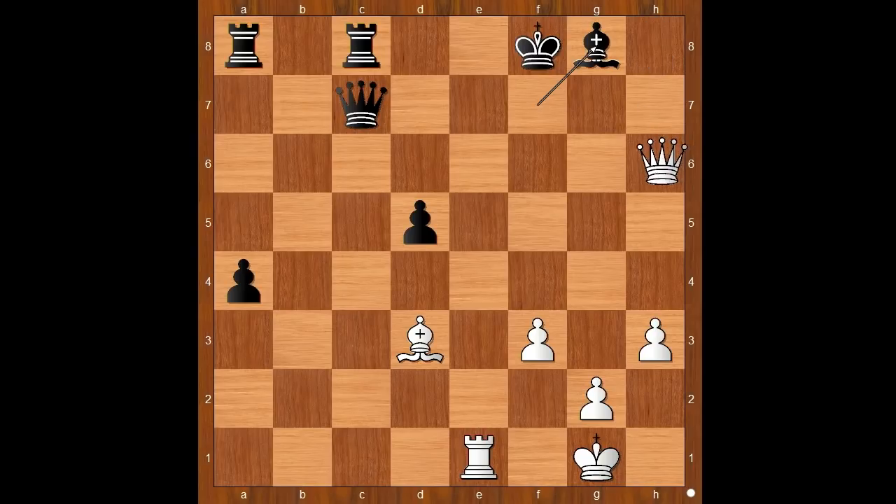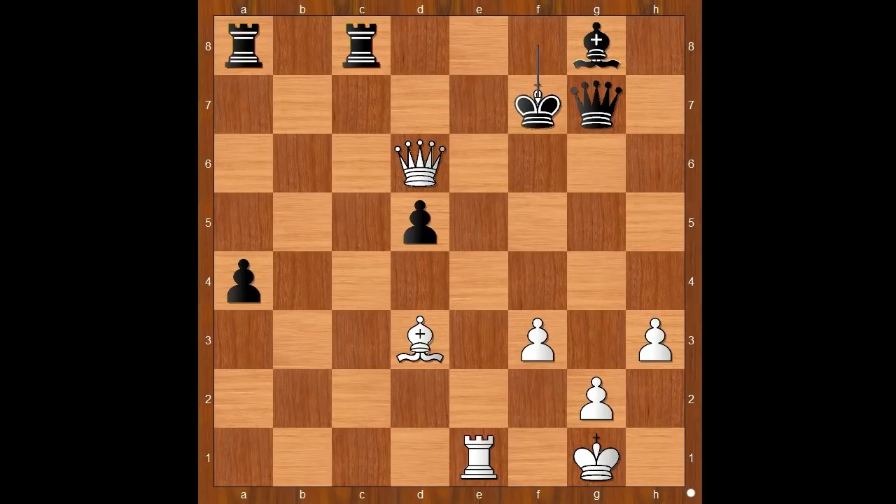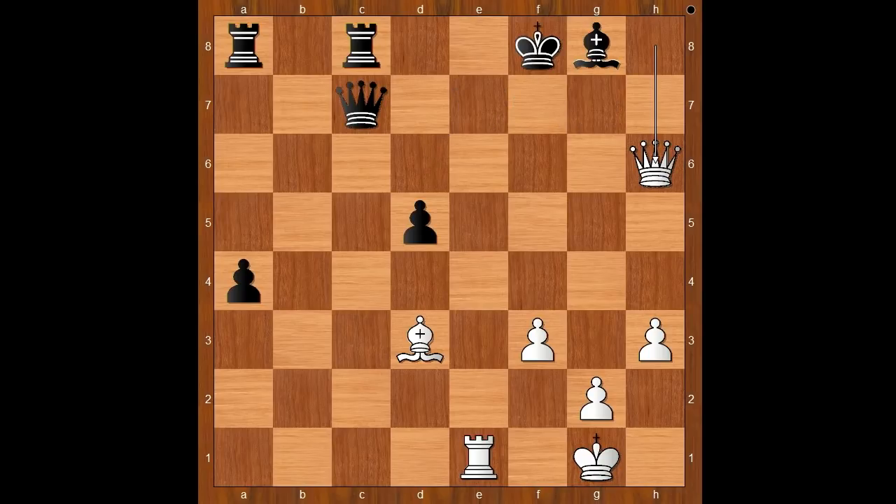The move is queen to h6 check. Firouzja resigned. If the queen goes to g7, then queen to d6 check, and after king to f7, queen to e7 check — mate. And let's go back: if king goes to f7, then bishop to g6 check, king to f6, bishop to h5 — discovered check — forcing the king to go to f5, and then bishop to g4 check, mate.